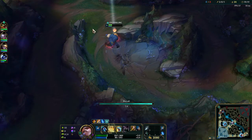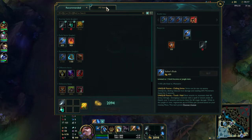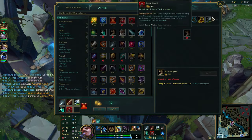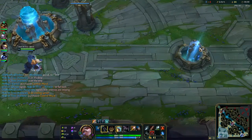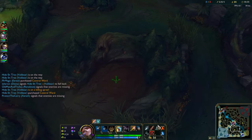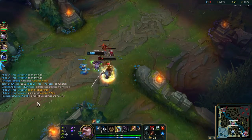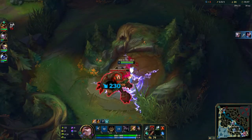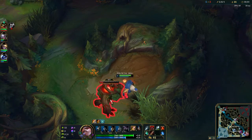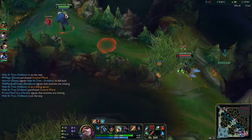Her blue is about to respawn so we're gonna back and get the first part of the lethality item — get a sweeper and a control ward. We're gonna make our way to red buff, clear it, and look for another kill on Evelyn. She's actually on bot lane so I'm gonna go help those guys.